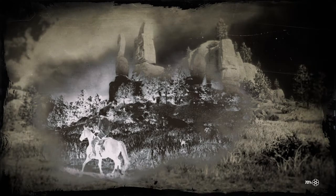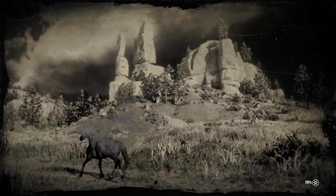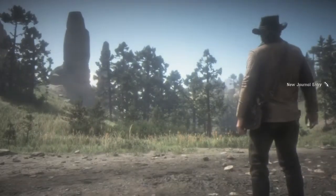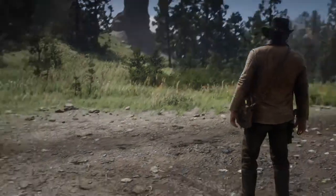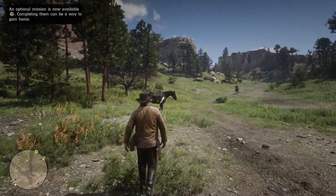Last part, we ran after somebody that thought they knew Arthur from Blackwater, and we had to save him because he almost fell off a cliff. We didn't have to — we could have killed him — but I'm not that kind of person. The kind of person I am will show mostly through Arthur since you get these decisions.